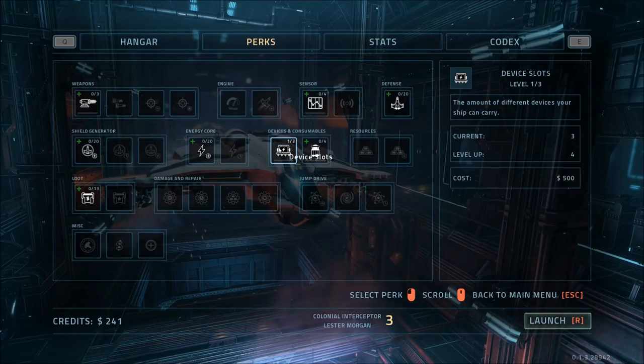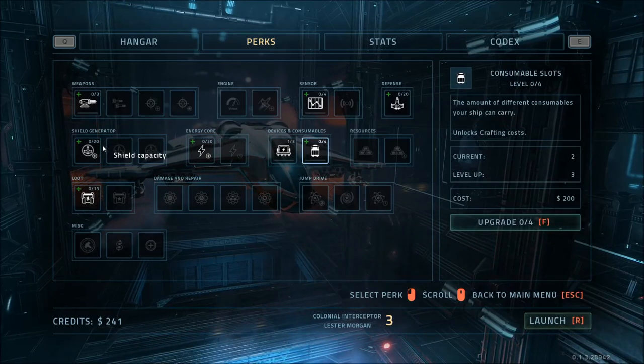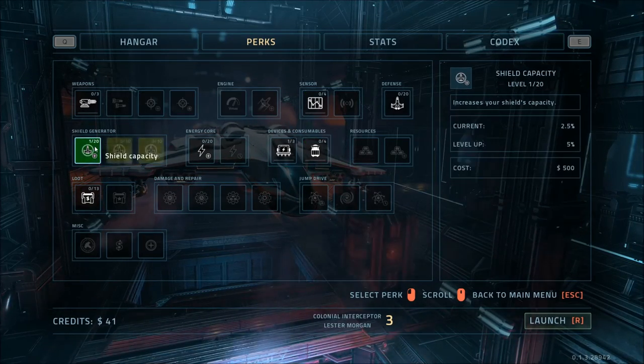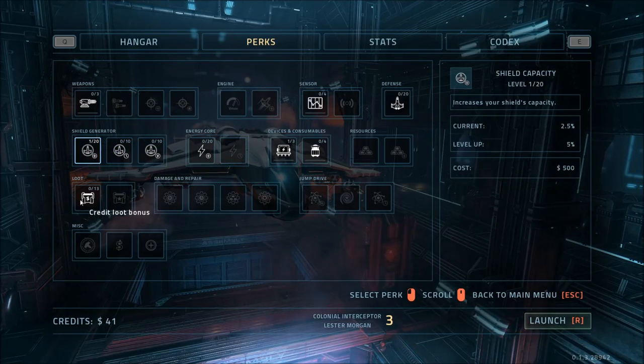Well, we're one out of three. I don't know what that's all about. And what's this? Consumable slots. That's fine. I'm going to go with a shield though. I'll go with at least one point into that. And then we're kind of broke at this point. Credit loot bonus.